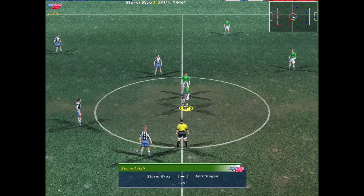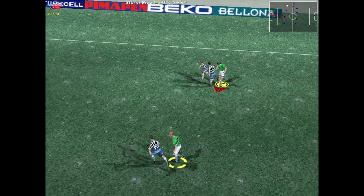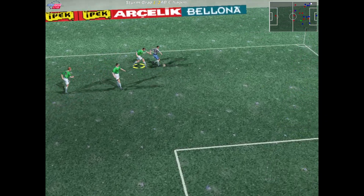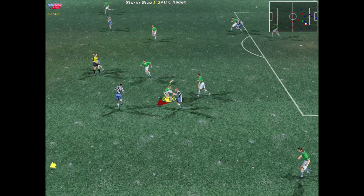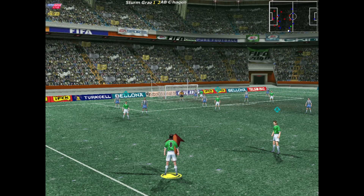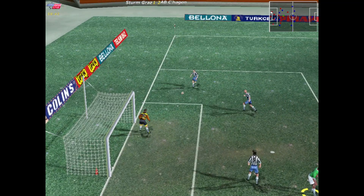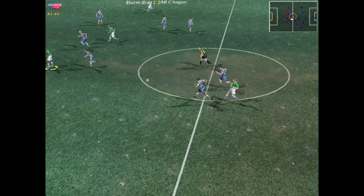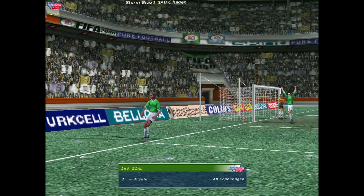The players return then from the dressing rooms for the second 45 minutes. Neat pass — stole the ball well there. Sargisan — good control. A free kick signalled by the referee. Neeson — the ball hitting the keeper rather than him making a save. Played forward, good header. Bure — good touch — that's poor coverage, he scored a fantastic strike, let fly with that and made no mistake.